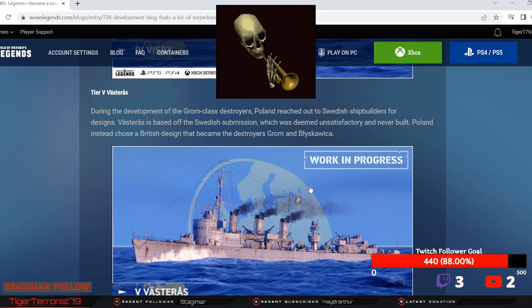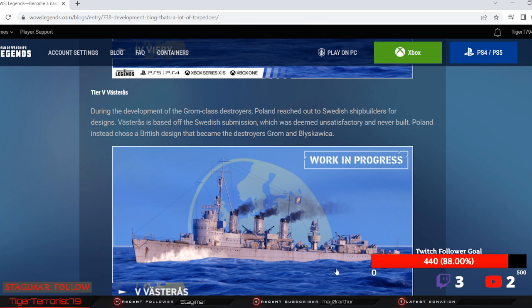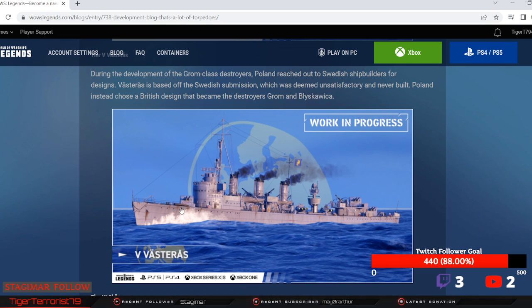Next, the Vesteros: three dual gun mounts, two in the back and one in front — a similar arrangement to Fubuki, Akatsuski, Kagero, and so on. She gets a heal, which is pretty decent. And those look like Bofors — yeah, those are Bofors I think, just duals, and then a couple of 20mms. Still has 2x3 torpedoes.